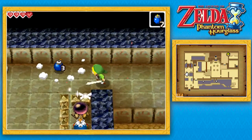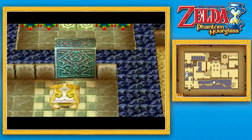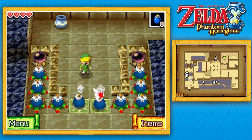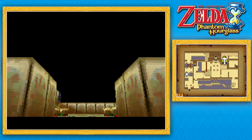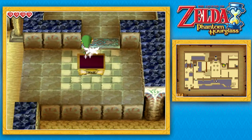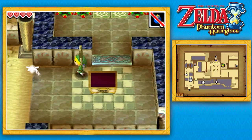Now guess what — we're back in the first room, which means we are very close to the boss key. In fact, it's right over there. To get it, all we gotta do is take two bombs very quickly, place them on these two tiles, and once they explode they will activate the switches, opening this door and allowing us access to the boss key. So we're pretty much done with this temple. Now that we got the boss key, all we gotta do is bring it to the boss door and go fight the boss.